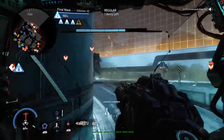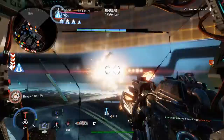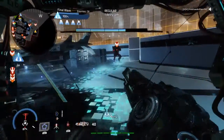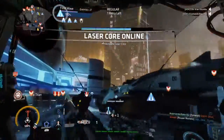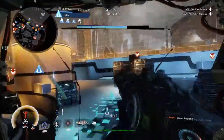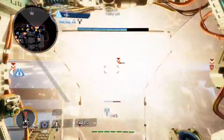Good news, team — pilot reinforcements just landed. The Harvester's getting barraged by mortar Titans. Listen up: look near the edges of your mini-map to find them. The Harvester's shields are about to go down — protect it.